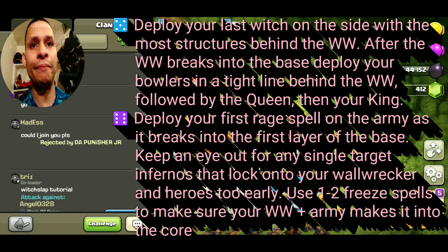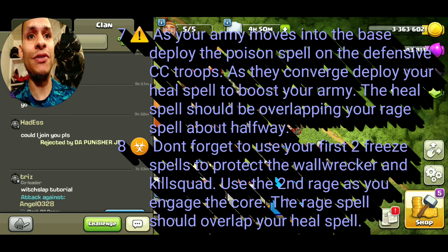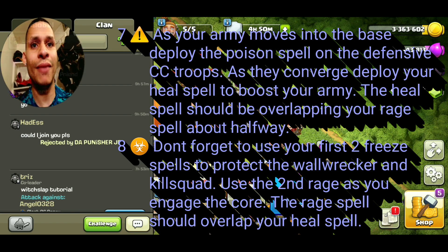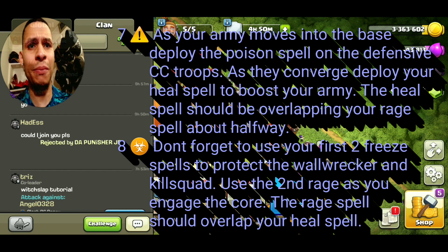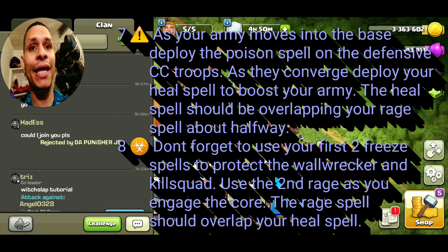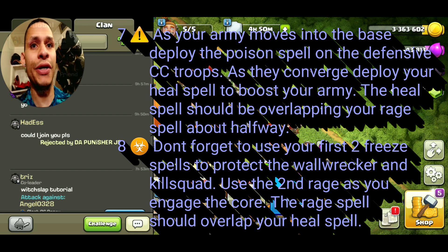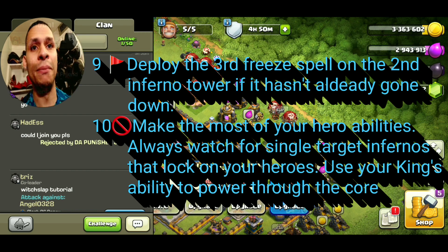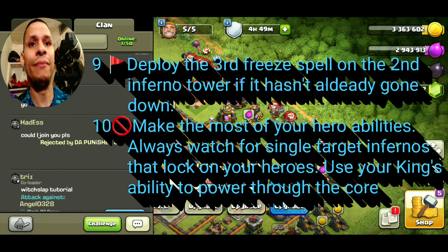Number seven: as your army moves into the base, deploy your poison spell on the defensive CC troops, and as they converge deploy your heal spell to boost your army — the heal spell should be overlapping your rage spell right around halfway. Number eight: don't forget to use your first two freeze spells to protect the wall wrecker and your kill squad, and use that second rage as you engage the core — the rage spell should overlap your heal spell.